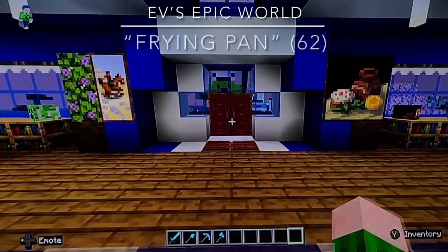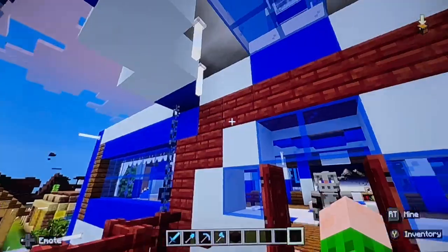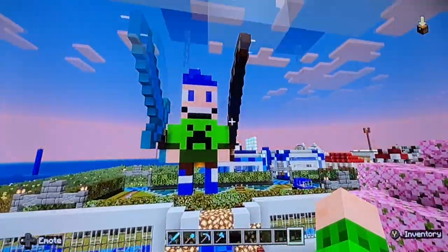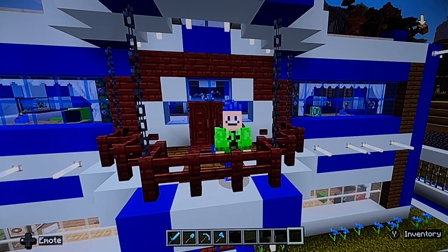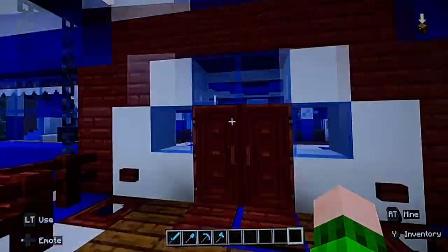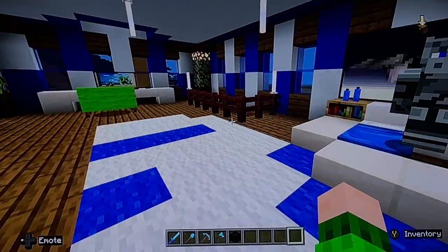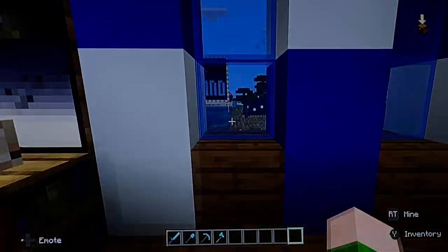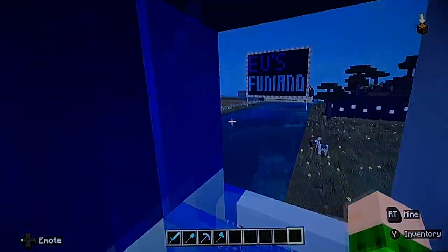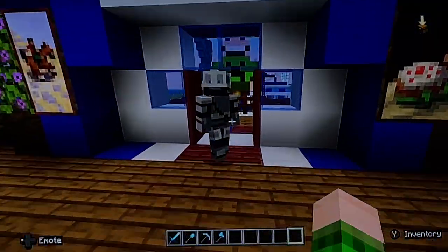Hello, what's going on guys? F-Hall here and today welcome back to another episode of F's Epic World. Today's video, we are going back to the fun land and we are building a brand new minigame. In this video, I'm going to be joined by Max. By the way, Max is a new helper. So, hello Max, welcome to my epic world. He's a big fan of my channel. Max is a new helper and he's going to be helping me out today.